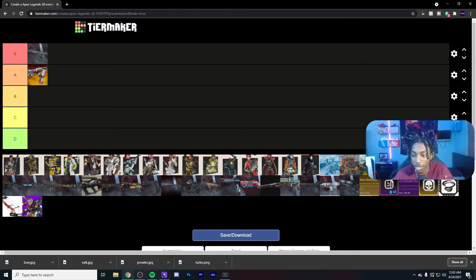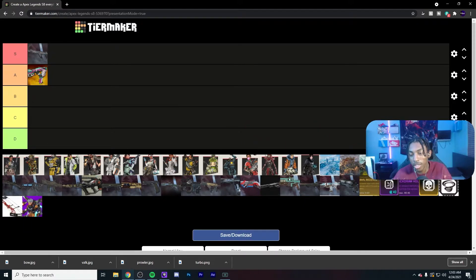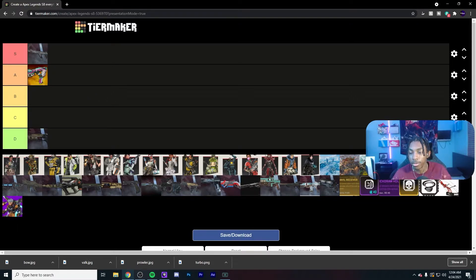Next up we have the Bocek bow — for the sake of this discussion I'm just not going to include hop-ups when I talk about it. Without a hop-up it's D tier obviously, but with the Hammer Point hop-up I would theoretically put it in B tier, because you still have to crack them first. And then the Charge Rifle — everyone who's seen my content knows I hate this gun, but it is a good gun.